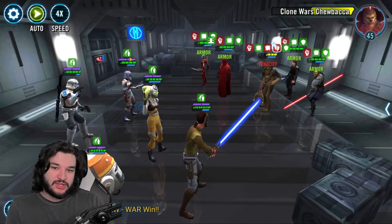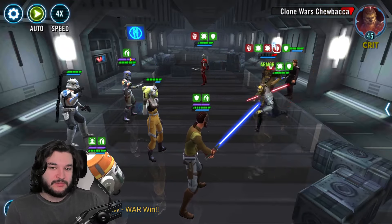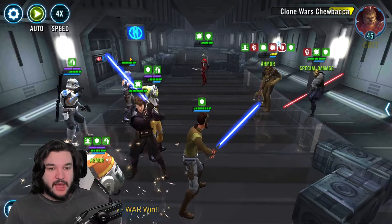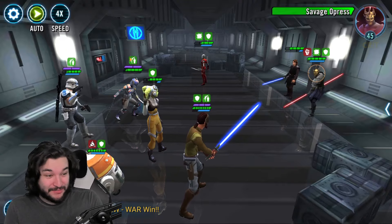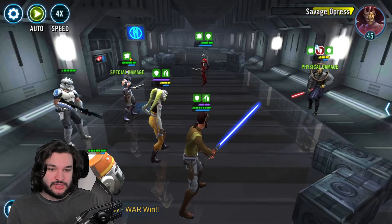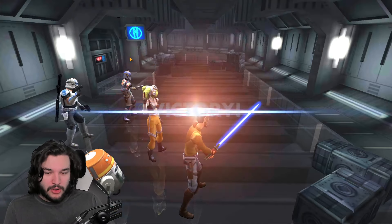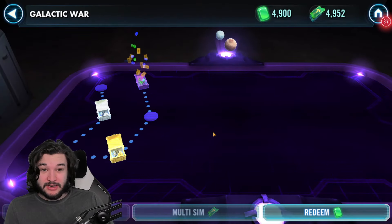With Captain Rex, as long as you're leveling up his unique, you're going to stay ahead of any other team you're going to be fighting. He's just an absolute beast in terms of what he provides for this squad - a massive amount of crit that's going to help Kanan land his offense downs, Sabine's shout damage, Rex healing people, bonus max HP for your whole squad. That allows Chopper's unique to heal you passively on every turn start, and Kanan's unique to give healing whenever you're debuffed. Overall just a very powerful squad with Captain Rex in the picture.